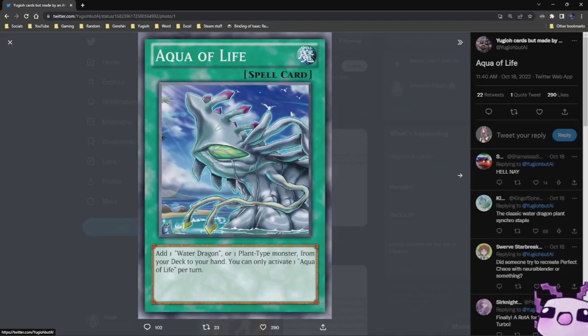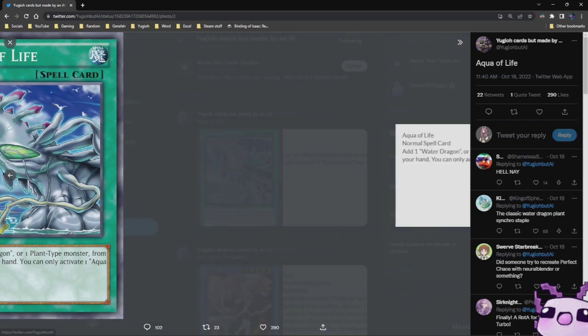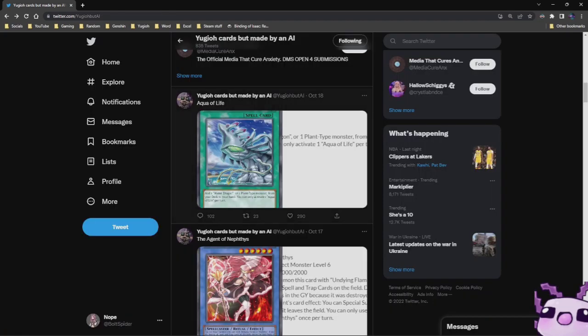Aqua for Life — add one Water Dragon or one Plant monster from your deck to your hand. You can only activate one Aqua for Life once per turn. This is just here. Very, very interesting card.